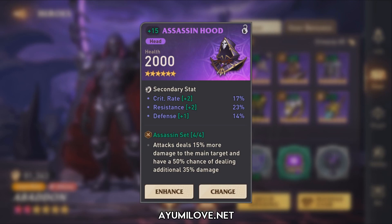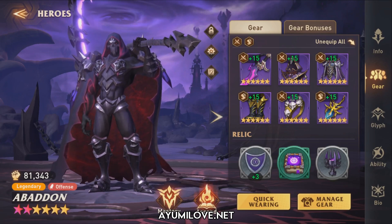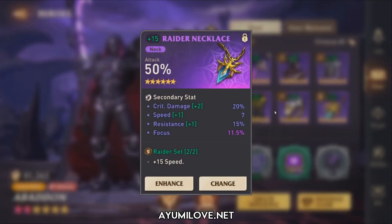For his equipment: the weapon provides critical rate, critical damage, and attack. The helmet has critical rate, resistance, and defense — I'll swap this for more attack and critical damage. The armor has critical rate, critical damage, and precision — precision can be swapped for attack percentage since he's not an arena hero. Attack boots provide critical rate, attack, critical damage, and focus. He has a critical rate ring, though ideally it would be swapped for a critical damage or attack percentage ring once he has more mastery books. The necklace has critical damage, speed, and focus.